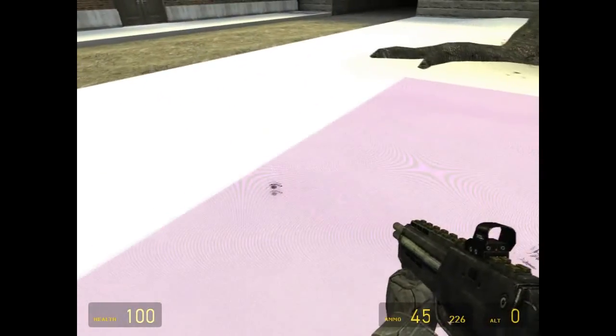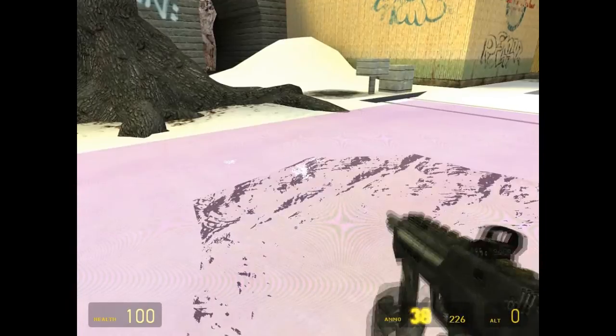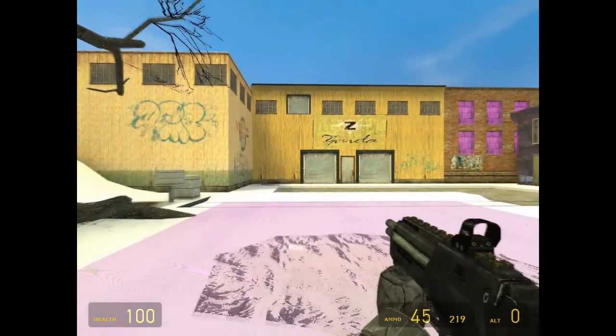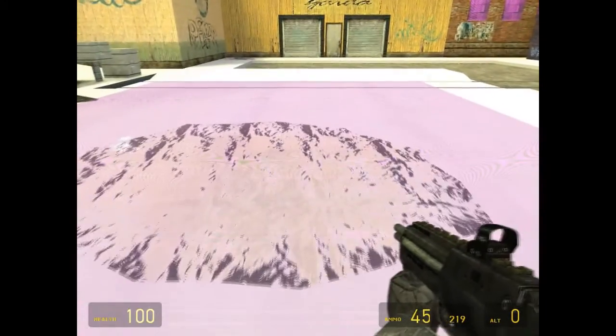This is the ice rink that will be made so that you can slide on. Right now the trigger is not working for some reason, so I will fix that.